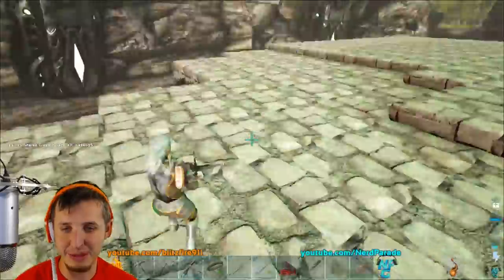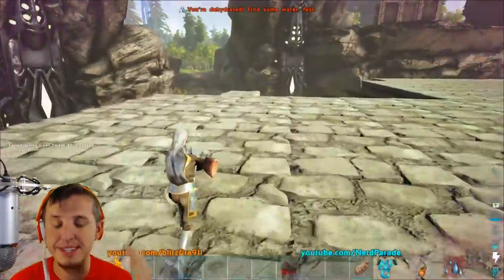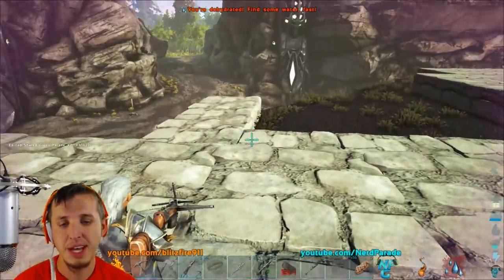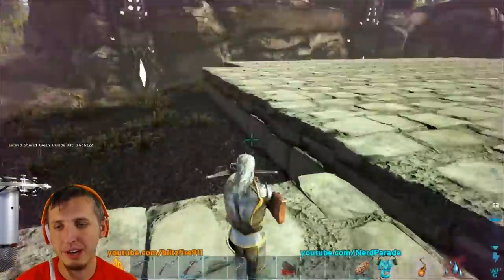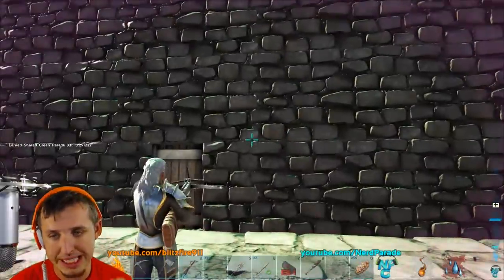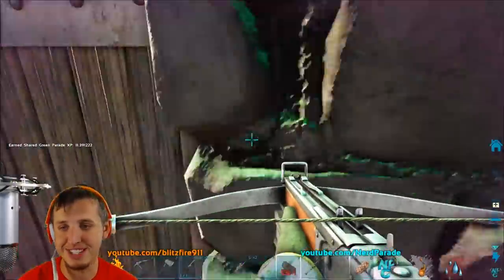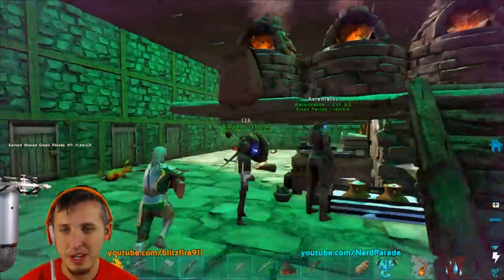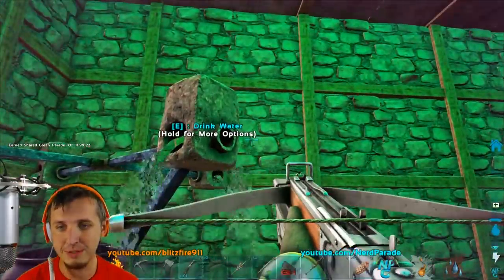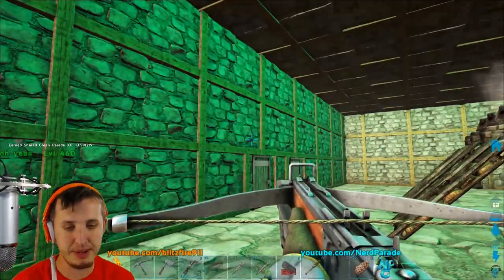All right guys, so we've put a little more work in here. We've had to put some lower foundations where the ground was just too high because the obelisk here is not perfectly even — and that's kind of what we're doing over here too. We're still in need of stone and wood and everything else we need to craft stone foundations. We've made progress and started to figure out exactly what the final shape of the base is going to be.